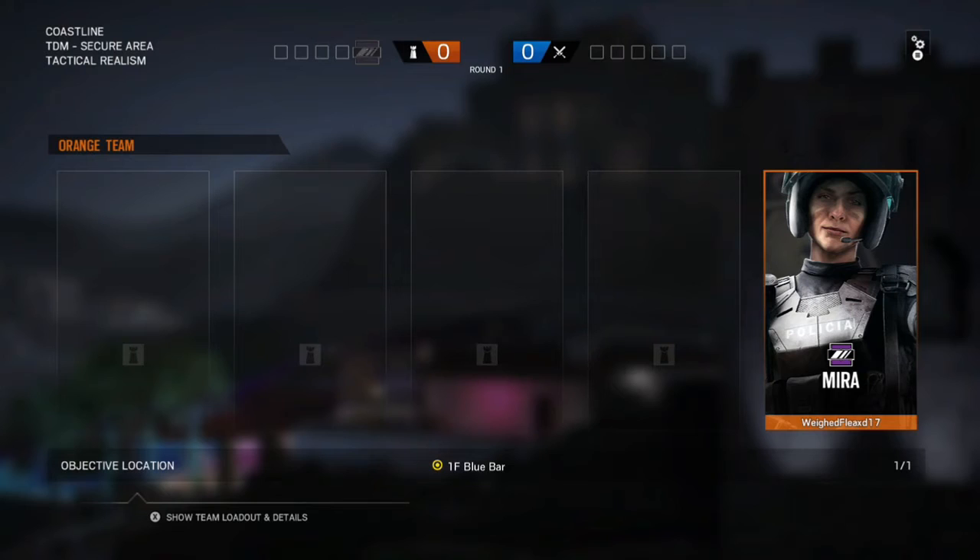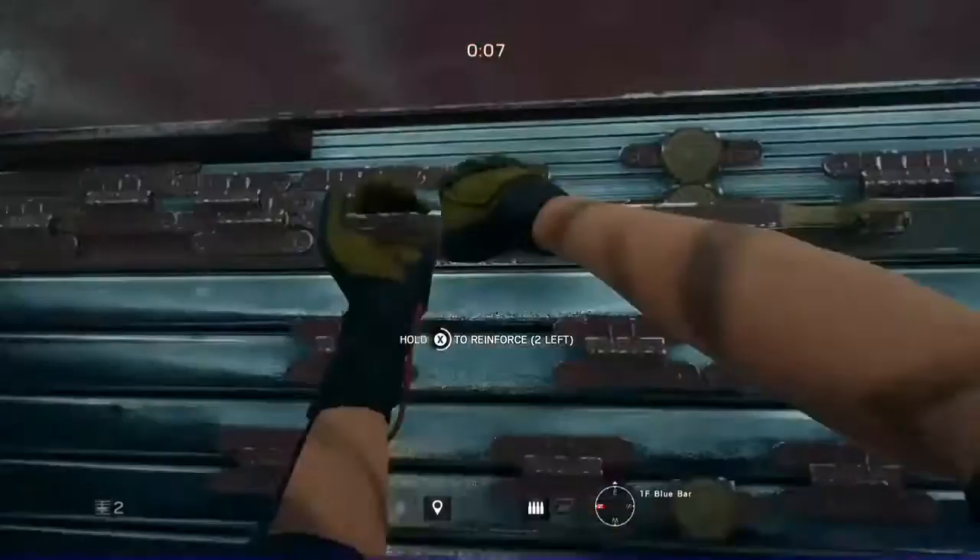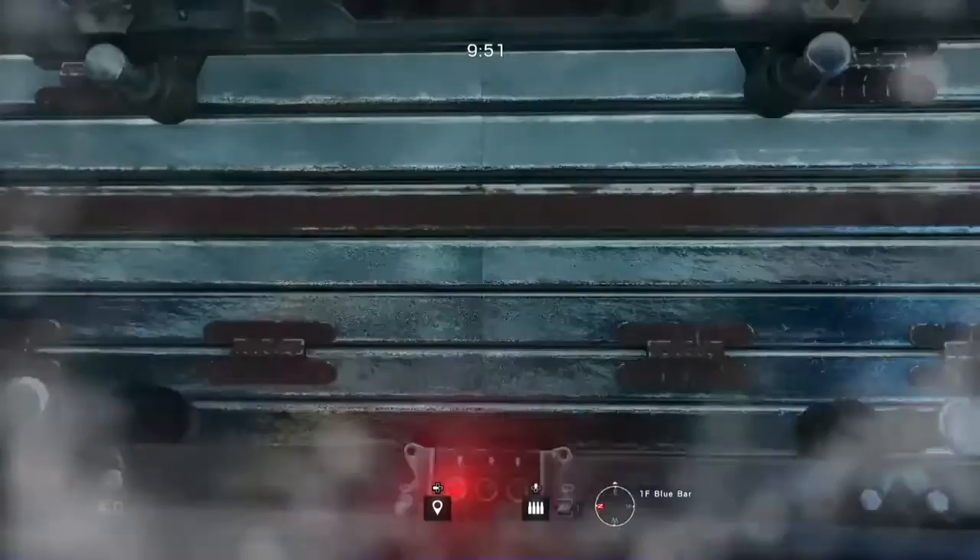I'm just going to be showing you what Mira can do, along with a few good hiding spots I use a lot on this map. Basically Mira can place her mirrors — which you can see through — on non-reinforced walls and reinforced walls. The other people on the other side will only see a black screen. But on our side, the side that she placed it, you can see through.